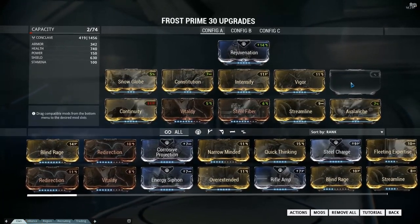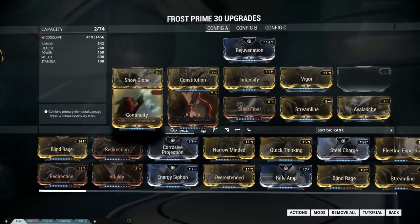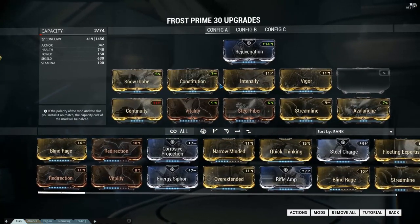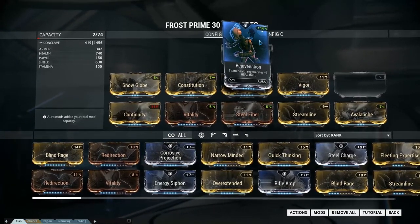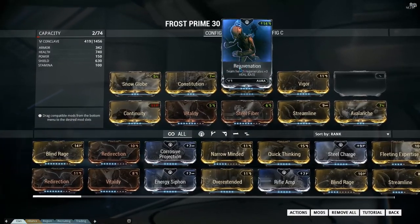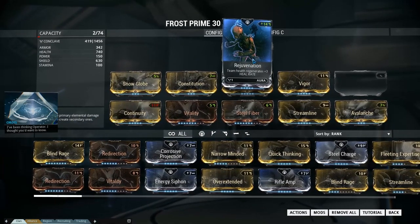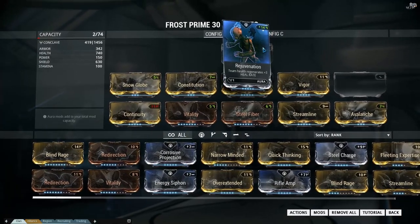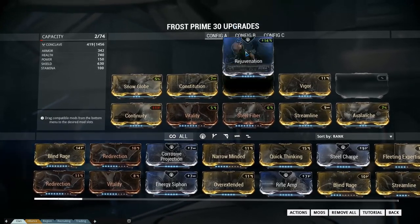The first Warframe mod slot unlocks and you work across — reaching about slot 7 is around level 17. You can get a second ability if you want, but usually you pick one ability and stick with it throughout the conflict because energy isn't readily available. Your aura also does not seem to function as a boost — if you have Energy Siphon or Rejuvenation, you don't regen health per tick at the normal rate. It may happen at an extremely slow rate, but it essentially just gives you more mod points.